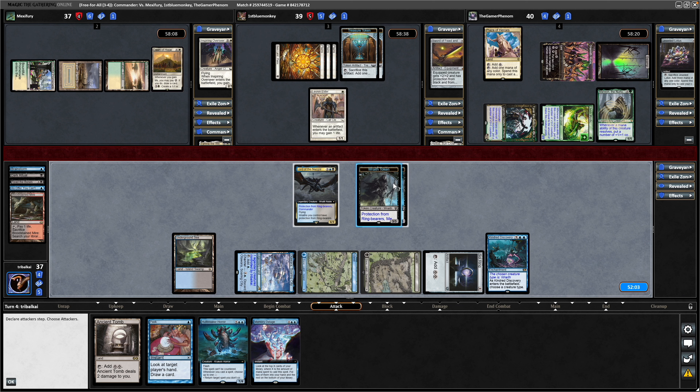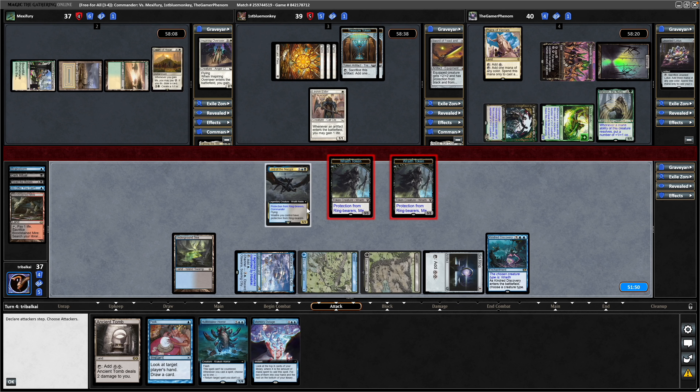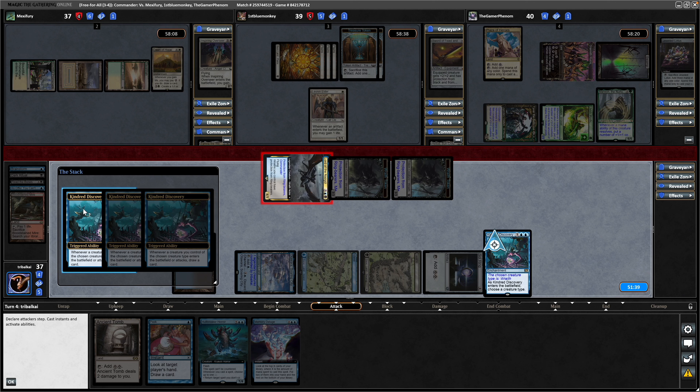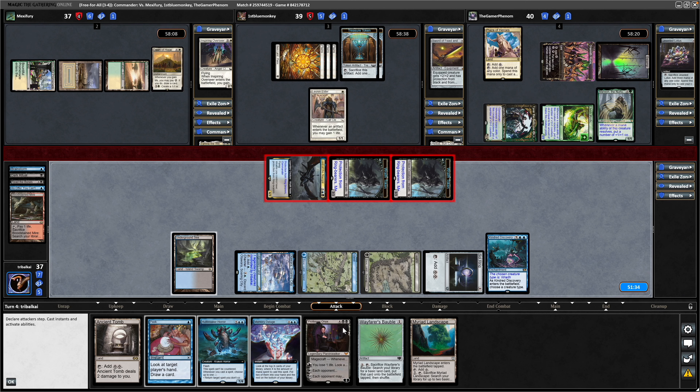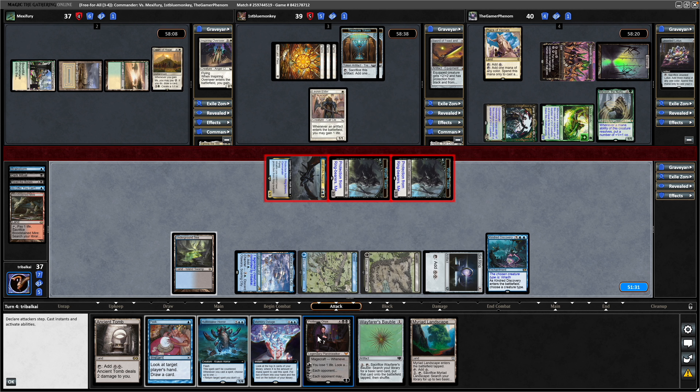I'll try and spread the damage a bit here. So we'll have one Wraith token into the right, one into the left, and then Lord of the Nazgul can go down the middle. That is our commander damage isn't it? No it isn't — I don't think commander damage is really going to matter. So we draw three cards to the Kindred Discovery. There is Wayfarer's Bauble, Myriad Landscape — so getting into some ramp in Dimir.